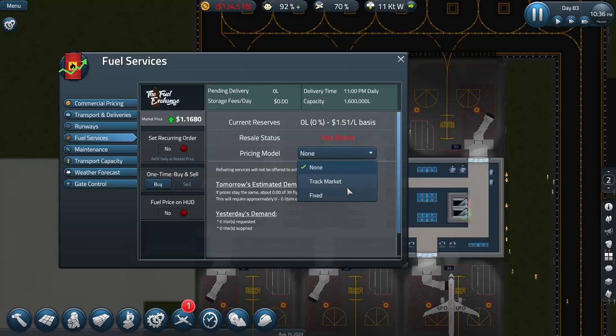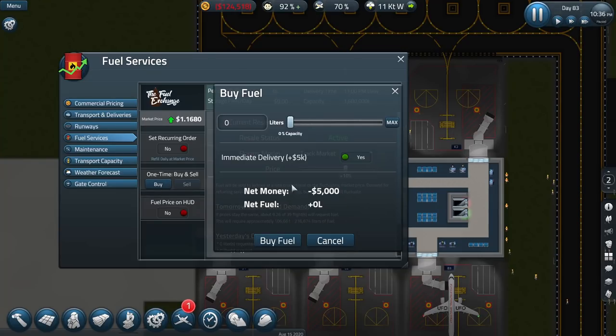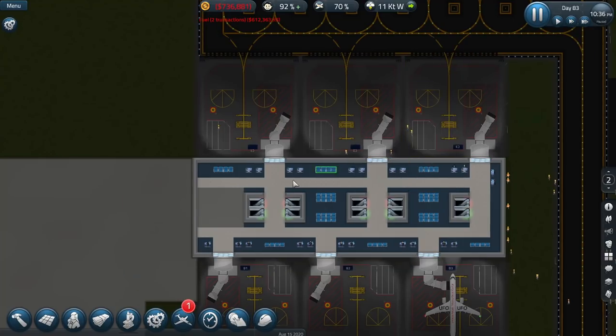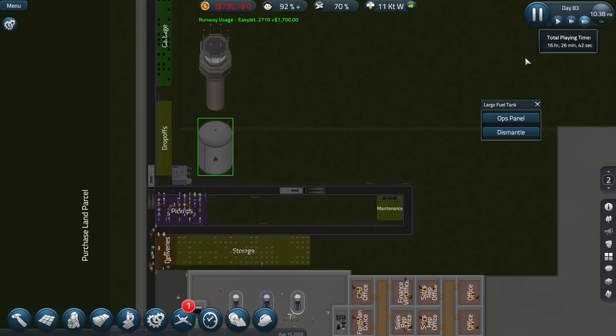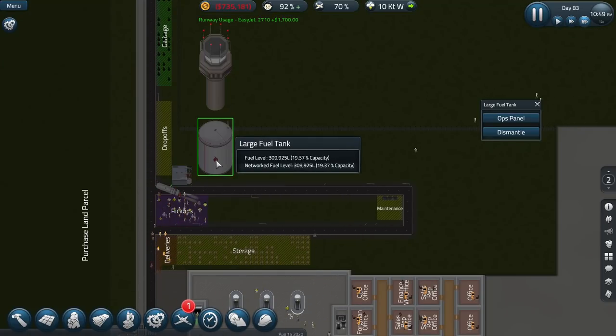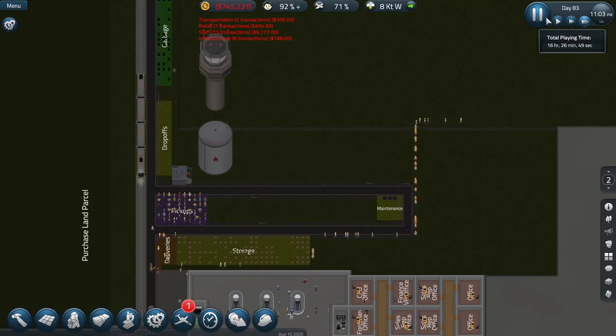We'll track the market price and do slightly above - 10% above the market price, why not. Buy a one-time load of over half a million litres - look how expensive that is. Buy fuel. I assume that's now filled up - or does it then get delivered? Okay, it's getting delivered right now, the capacity is all now going in.